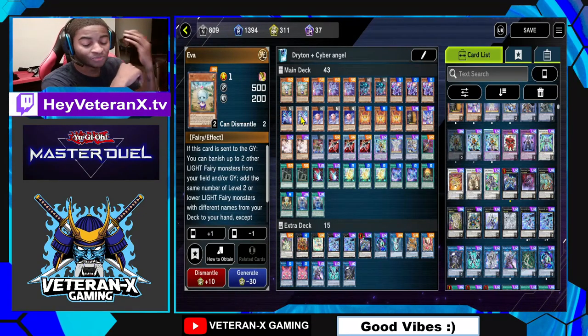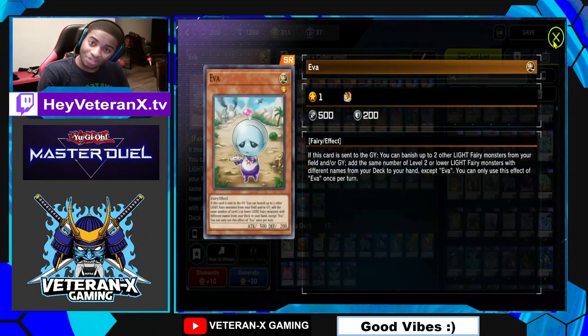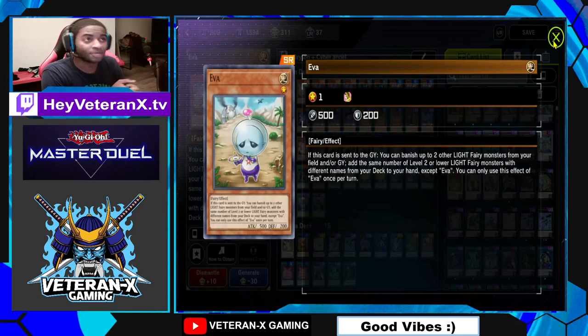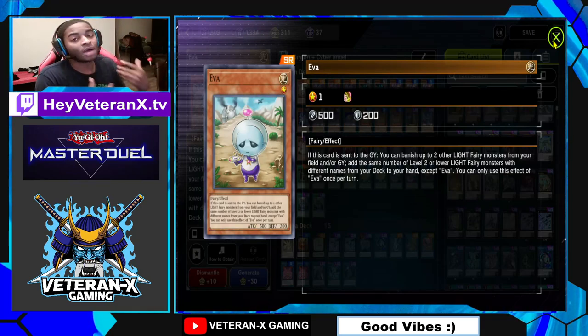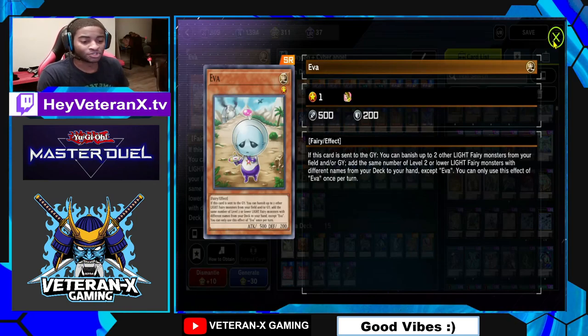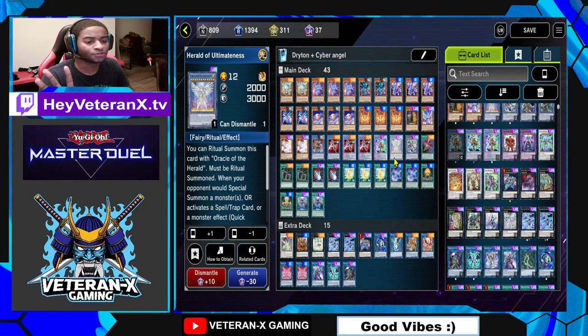Another big thing with Drytrons is I'm running Fairies with them. Eva is one of the best Fairy cards in the game. If this card is sent to the graveyard — no matter how, whether from an Xyz summoning, link summoning, pitched from your hand, or pitched from your deck — you can banish up to two other Light Fairy monsters, and then you get to add Level 2 or lower Light Fairy monsters based on how many monsters you just banished. So if you banish two Light Fairy monsters, you get to add two Level 2 or lower Light Fairy monsters from your deck to your hand. It maintains advantage and it's perfect for Herald of Ultimateness.